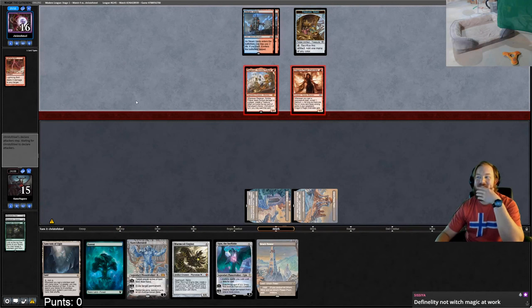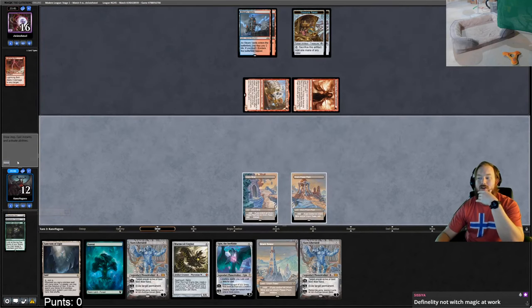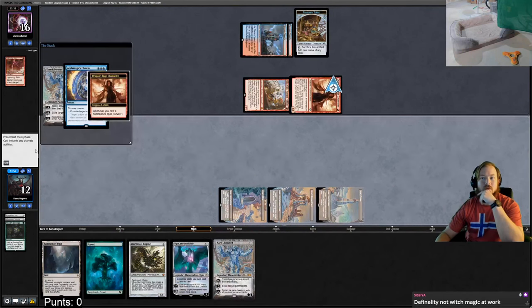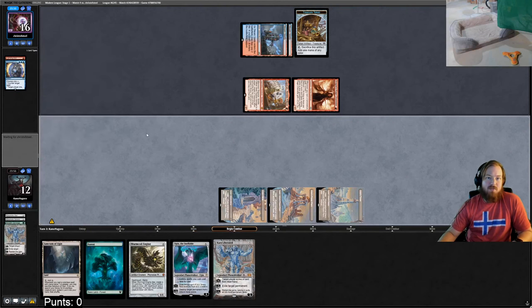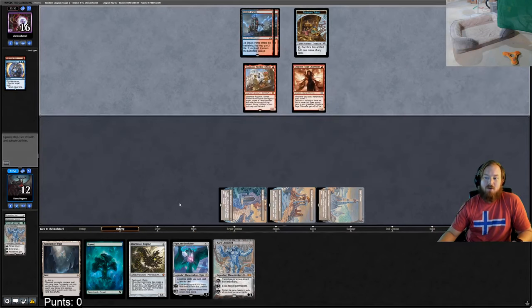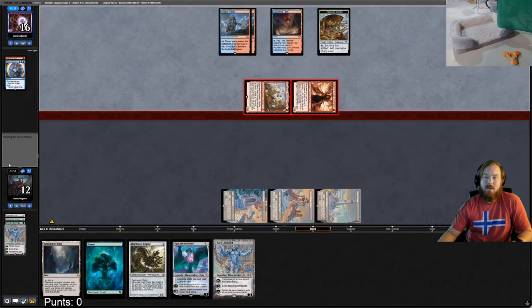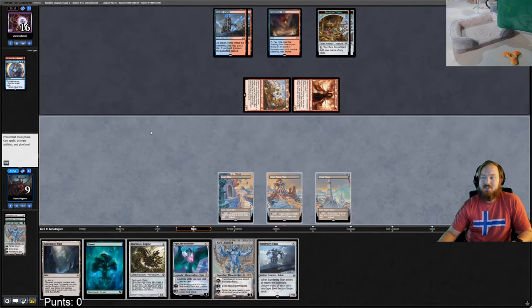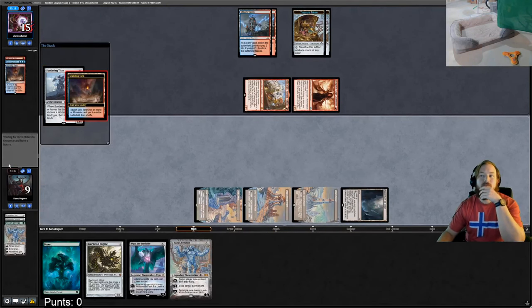Opponent bolts our face, manipulates their top deck with Ragavan — we go down to fifteen, they exile a forest. They definitely have a counterspell. We try Karn — Archmage's Charm counters it. The reason I played Karn: Worm Coil is hard to answer once it resolves, and if we draw another Tower we can play Ugin the Ineffable into Worm Coil Engine. They hit us for three going to nine. We drew a Sundering Titan — I'm going to try to cast it.